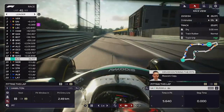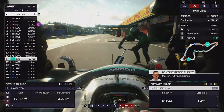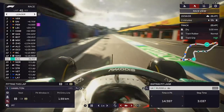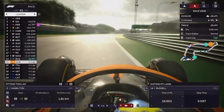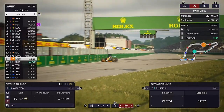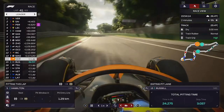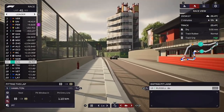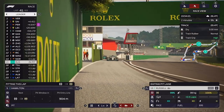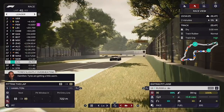On lap 41, we pitted George for the second time, and I realised at this point that the two-stop strategy really wasn't the way to go, because we've kind of taken him out of the race. Whereas he was previously right there with Hamilton, we've taken him out of the fight and he's now going to be around 20 seconds behind.